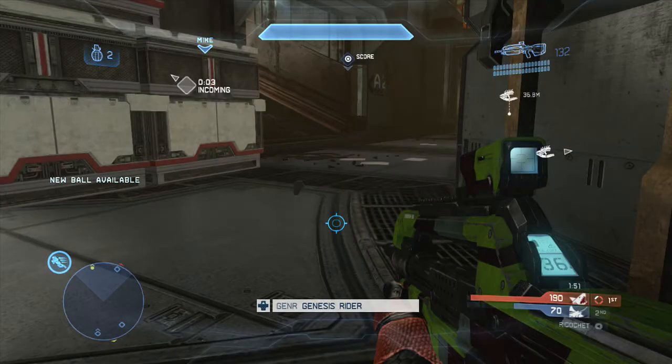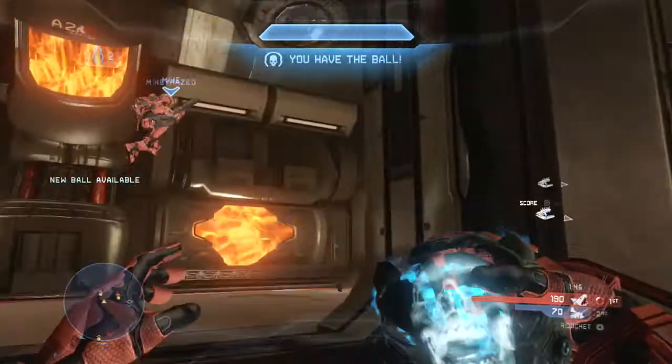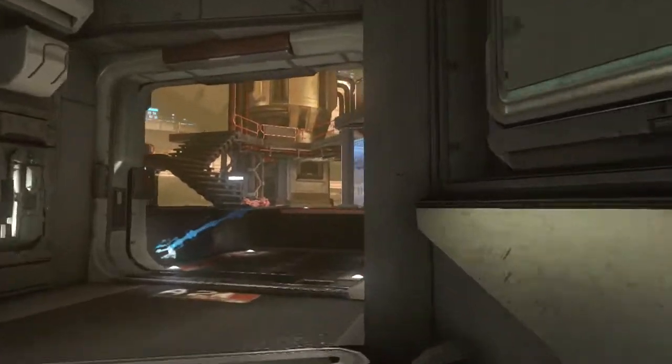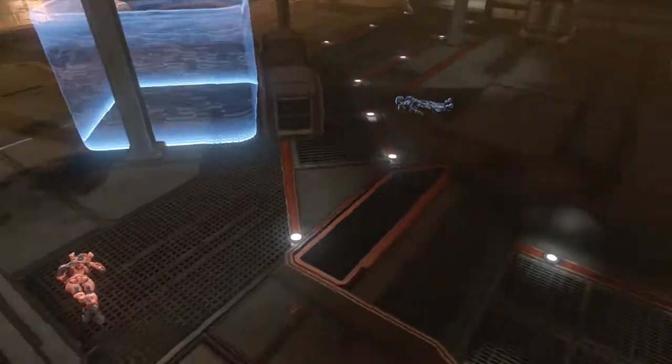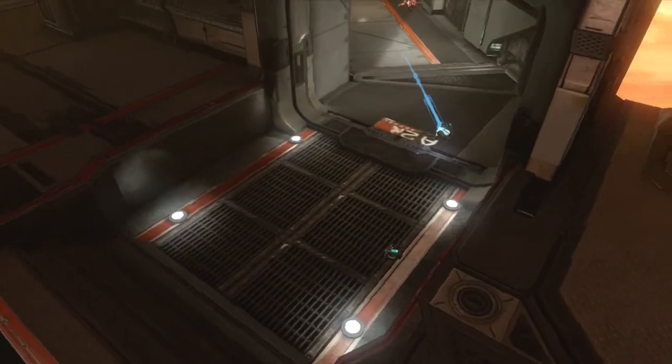Alright guys, let's rewind this film and see what happens. As I pick up the ball and run forward through this hallway, I throw it and then immediately chunk a second grenade straight after the ball. I wanted to show you that this second grenade mildly alters the trajectory of the ball — it's already coming off this wall at an almost impossible angle.